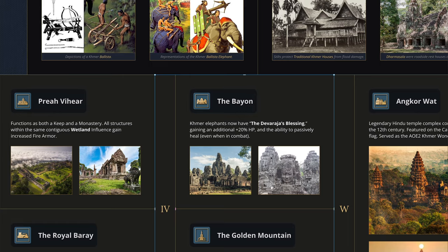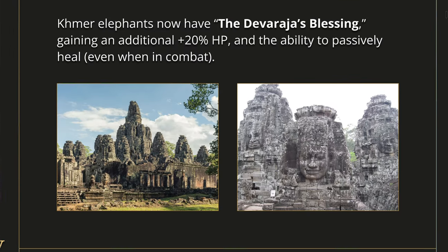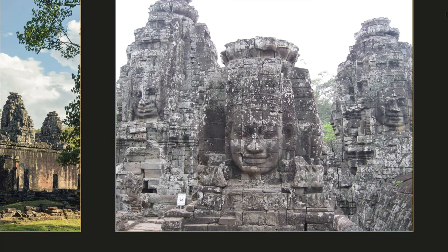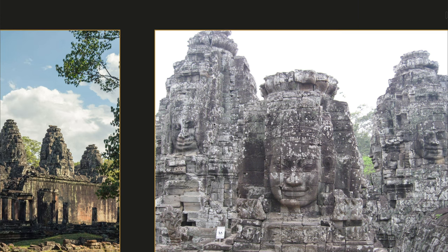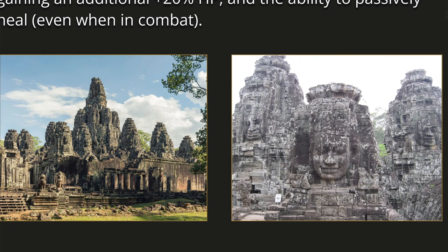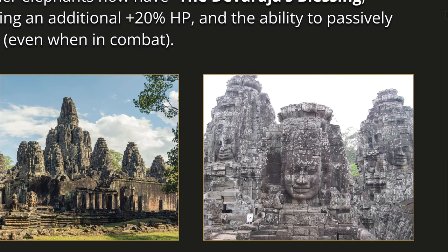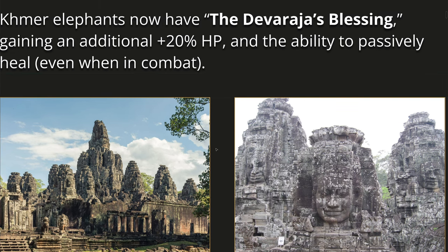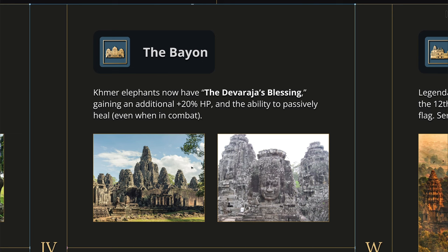In the Imperial Age, we have the Bayon — probably the second most famous temple complex after Angkor Wat — which has these large Buddha faces, or maybe royalty faces, carved into its structures. Very exotic and ominous looking. I cannot imagine what this would have looked like painted and in pristine condition — it must have looked amazing at the time. This is an elephant-buffing landmark: all your elephants now have the Devaraja's blessing and gain an additional 20% HP. Devaraja is basically a 'god king,' which is kind of how the Khmer saw their ruler. The elephants also gain the ability to passively heal even while in combat — not as powerful as the Delhi Sultanate's scholar healing, but giving the elephants more survivability.